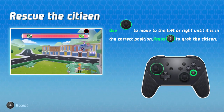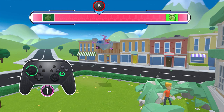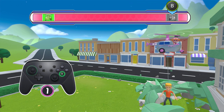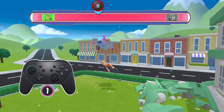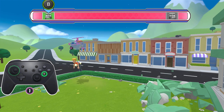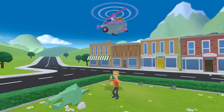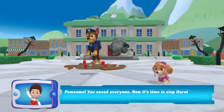Here comes this damn helicopter. Move left to right until it is in the correct position, then press to grab the citizen. Got it. I've got to start with the one on the very right. Then we've got to move left. Did he just do some kind of whoop whoop thing? I'm sure you saw that. Everyone, now it's time to stop Harold's robot.